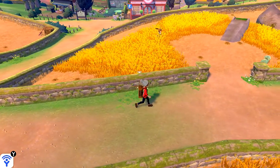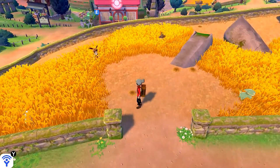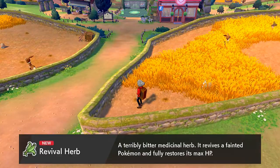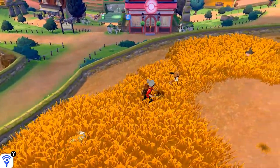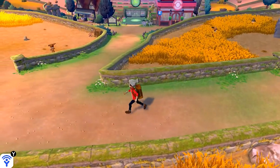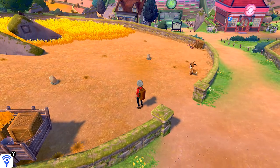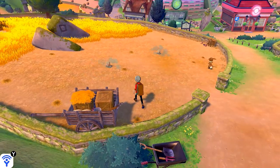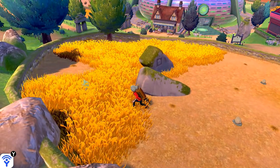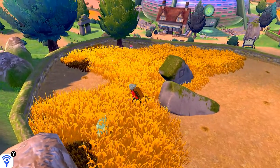We go up and grab an item — we got a Revival Herb. Let's get out of here. This area is a little hard because Diglett pop out of nowhere and they're very fast. We sneak through — being inconspicuous, they don't know we're here — oh crap, there's an Electrike who spotted us.